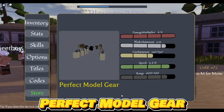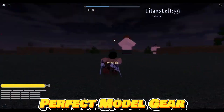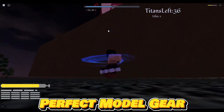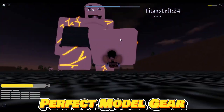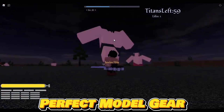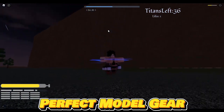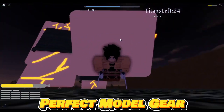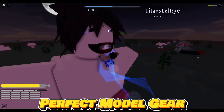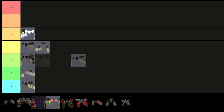The perfect model gear, a legendary ODM gear available in the gear shop with a 1% acquisition chance per roll, boasts excellent speed and range. However, its drawback lies in a limited gas capacity. Despite this, the gear strikes a balance with two defensive and two offensive skills, making it advantageous for both grinding and enhancing player survivability, albeit with a low damage multiplier. Another legendary gear shares similar traits, featuring impressive speed and range but lacking in gas capacity — ideal for grinding and improving survival odds, also suffering from a low damage multiplier. As a result, I'm placing perfect model gear in the B tier.